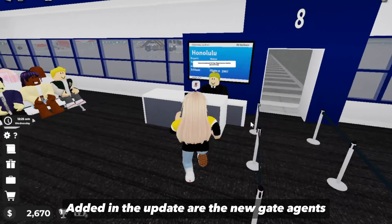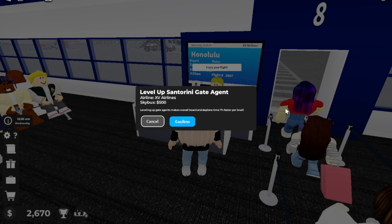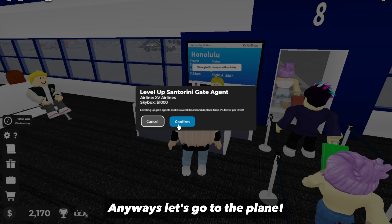Added in the update are the new gate agents. Their level will depend on how fast the passengers can get on board the plane, so don't forget to upgrade them every now and then, although I don't see this as necessary.